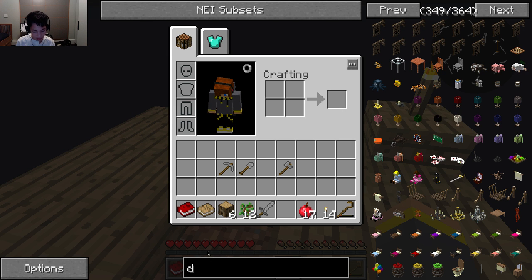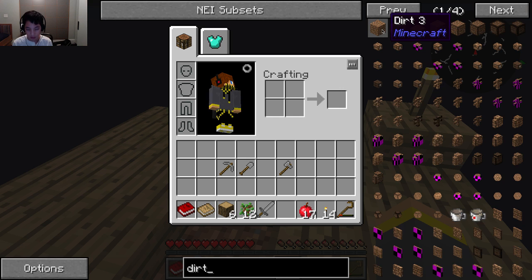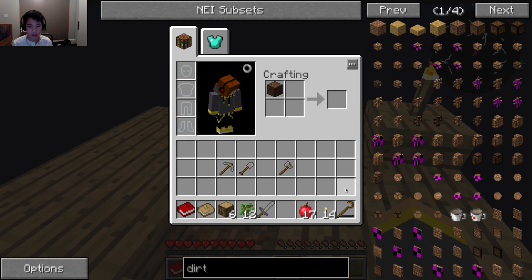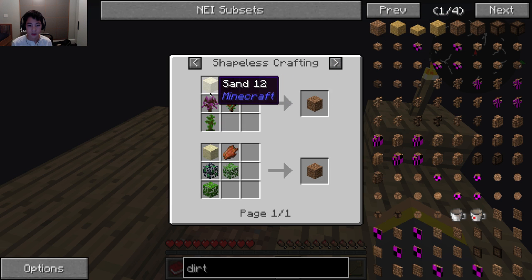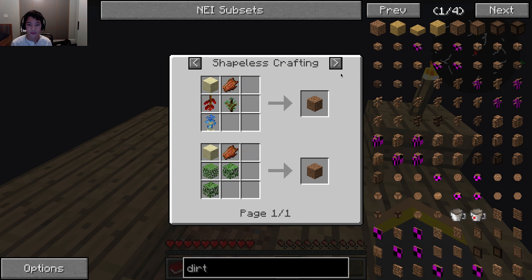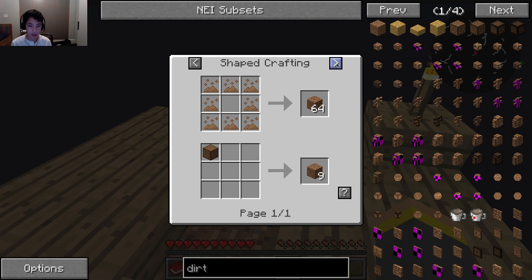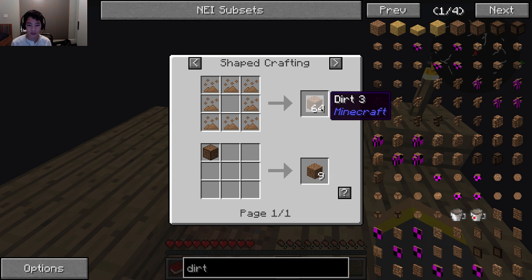Is there like a crafting recipe for dirt? I know this might sound stupid but — oh yeah, dirt has something when it crops. And there's compressed versions. I don't wanna do that. Sand — three saplings in flesh. That might come in handy if I can get some sand. Not chisel. Sluice boiler. I'm not even close. Wait, this gives 64? Wow.